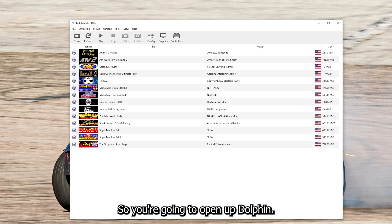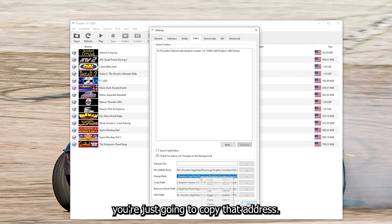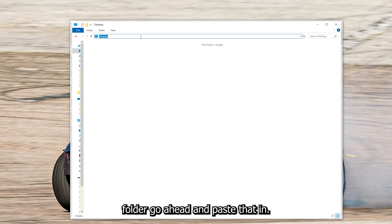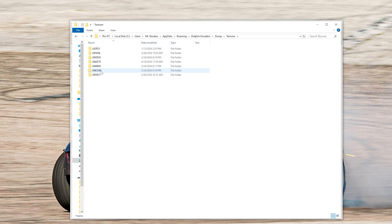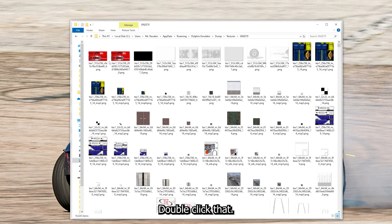Open up Dolphin, click on config, and for the dump path you're just going to copy that address. Once you've copied the address for the dump folder, go ahead and paste that in and click on textures. Click on GN2E70 — that is the name for Dirt to Daytona. Double click that.